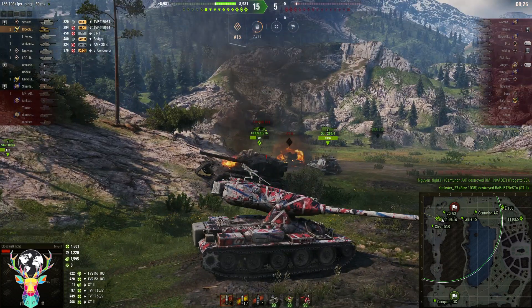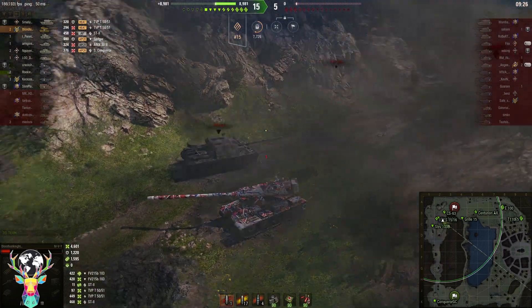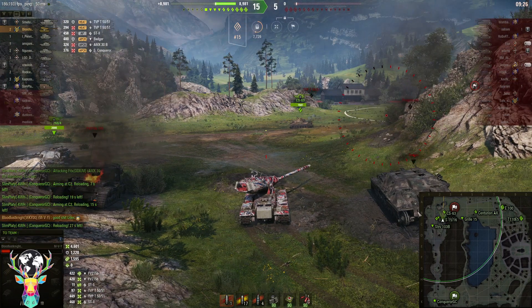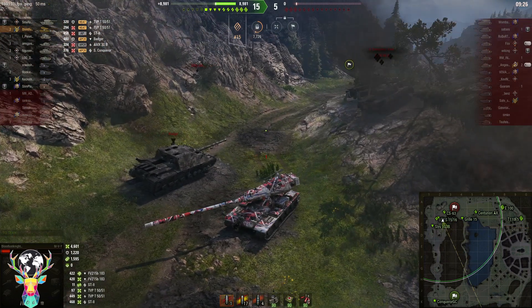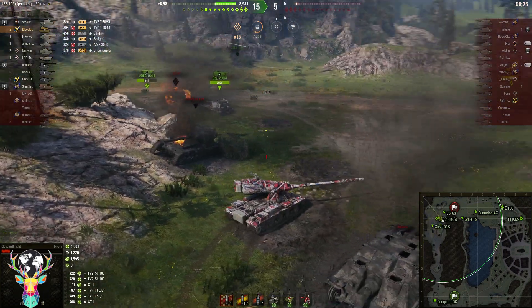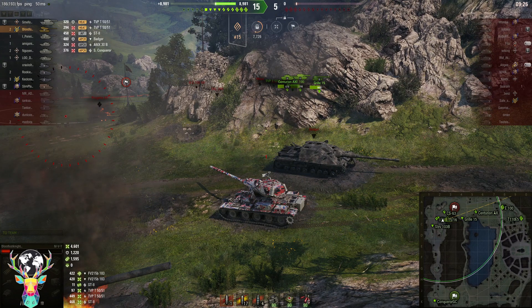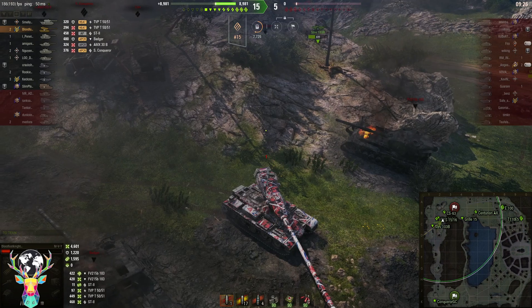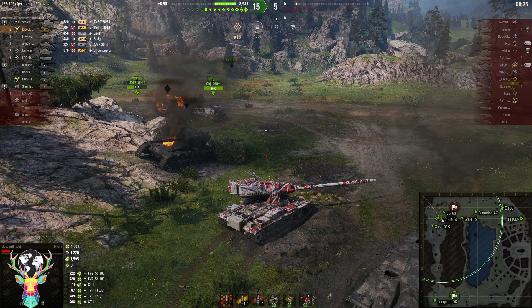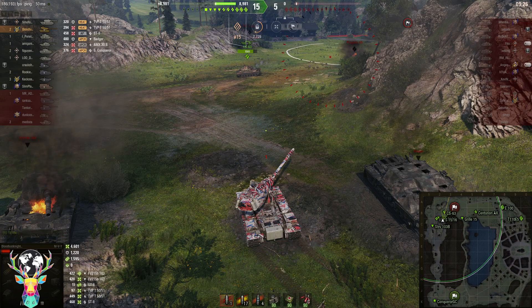That was just crazy insane — myself and the UDES just sitting in that location and they couldn't do anything about it. That was a major problem the enemy team made: they first left this entire flank open, the 1-2 line, the whole entire valley completely open. That was a big mistake. As soon as they realized it, here they all come — nearly the entire team rushes back, 9 tanks, and then they leave the other flank open with very little to defend it. The arty was behind the Mouse. The Mouse is now by himself. The EBR tries to gun for the arty but gets obliterated. It was a big mistake on the enemy team's part, and we capitalized on it despite losing a tank within the first 30 seconds.